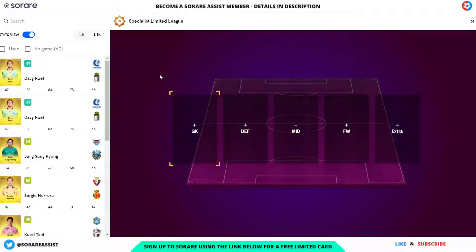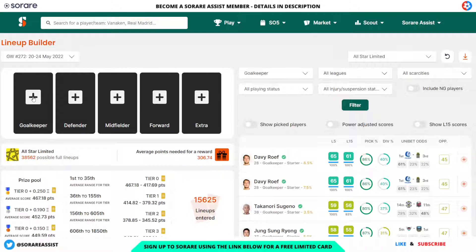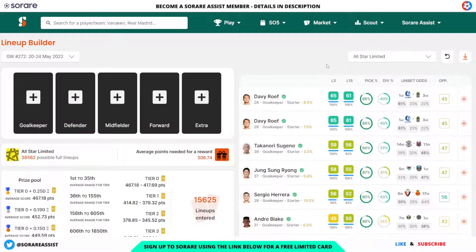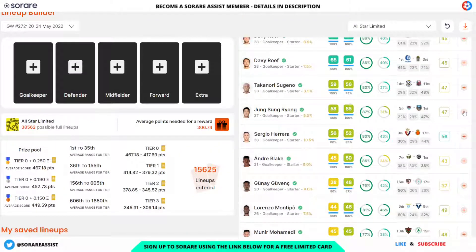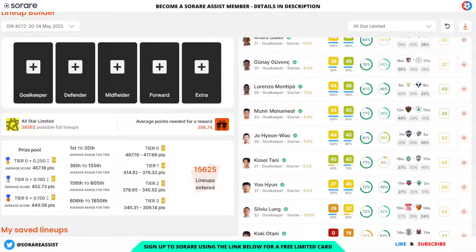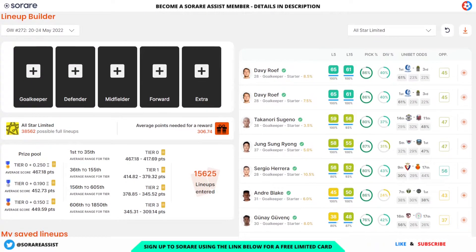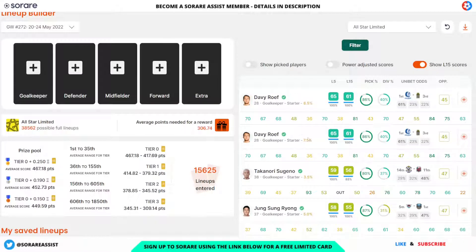So that's why I've decided to use the goalkeeper slot for one of my better players — hopefully one that can keep a clean sheet. That leaves me two slots to fill with a 40-or-below player. I'm on the Sorare Data lineup builder here to check the odds percentage for each team. I've got a few decent options for goalkeepers. I've got two David Rüüf cards — they've got a really good fixture, a decent chance of keeping a clean sheet, and they've had plenty of clean sheets recently.